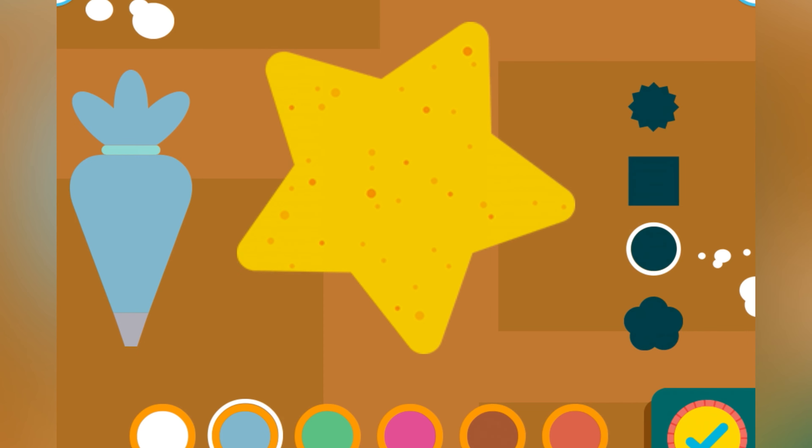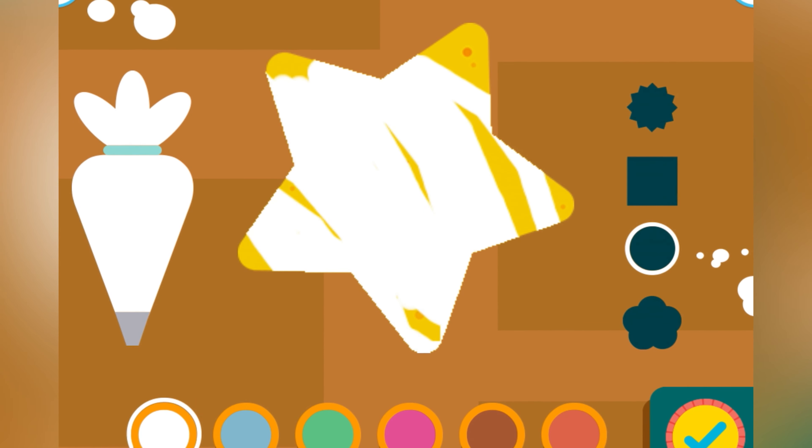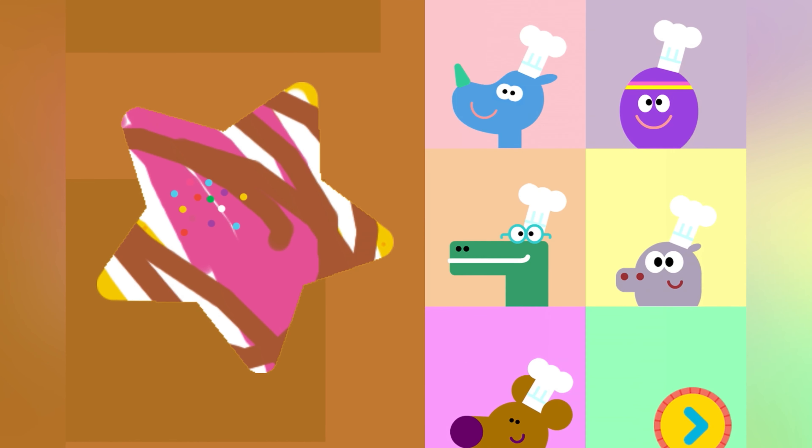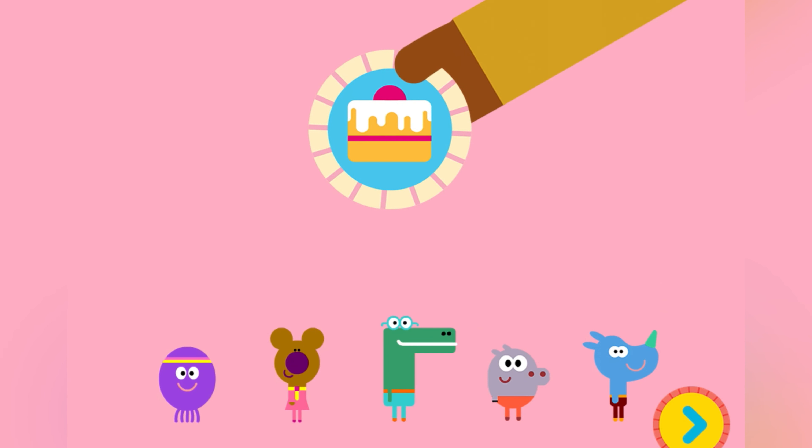Shall we ice our cake now? Sure! Let's ice the cake! White, pink and chocolate colour which I'm adding. And of course, sprinkle some sprinkles! Well done, squirrel. You've earned your cake badge!